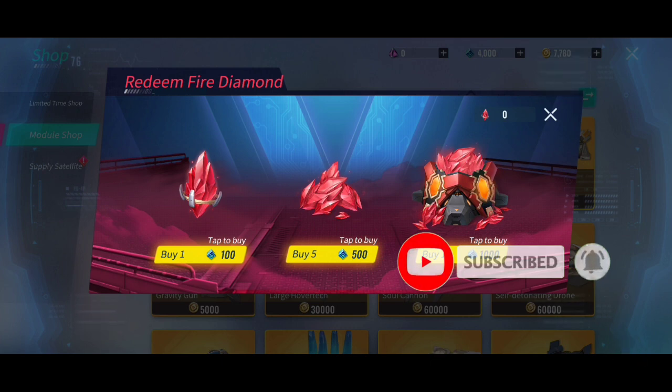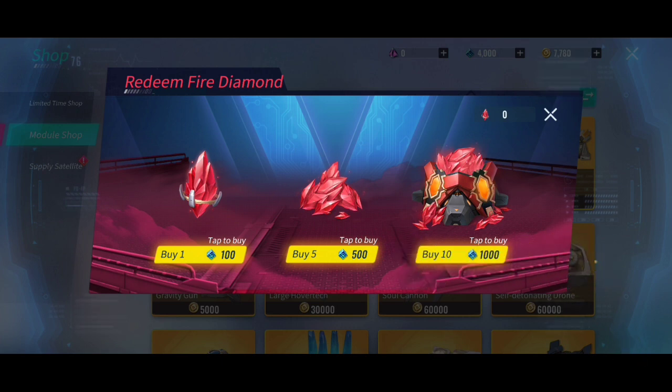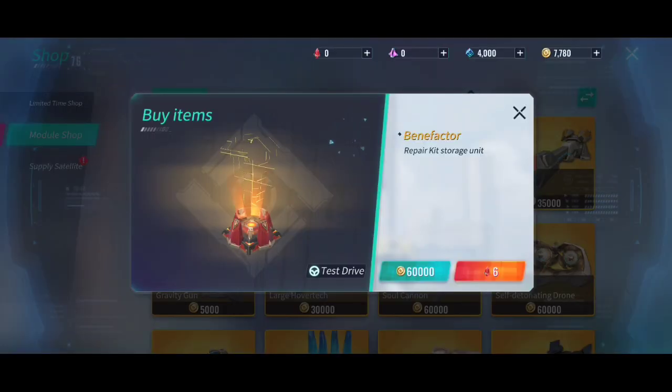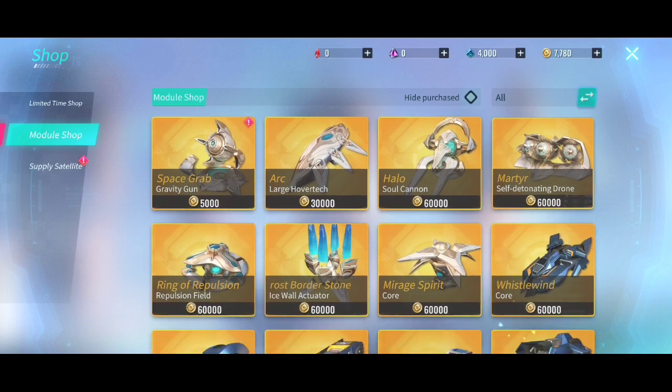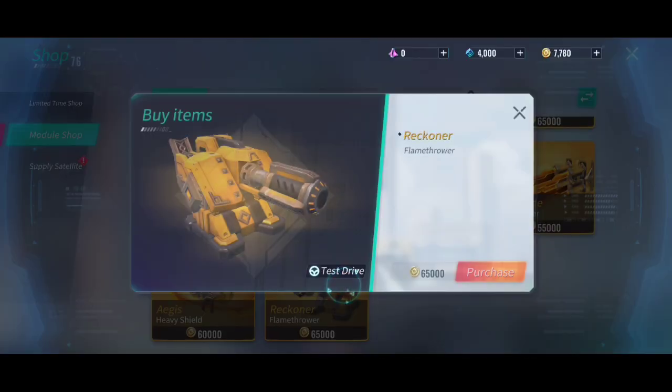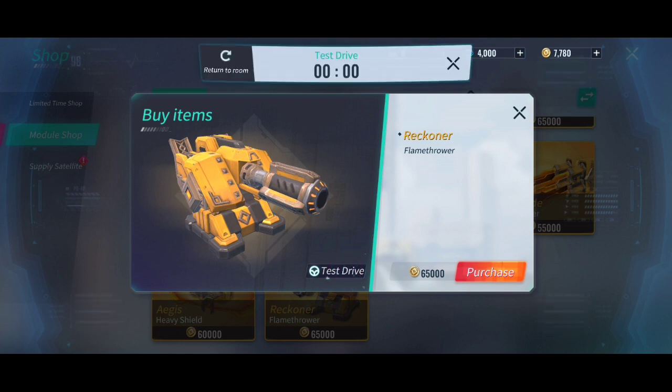We can have four hundred thousand store coins. Can we buy fire diamonds? What are fire diamonds for? Comment down below. We can buy a repair kit and a storage unit here. We should use our money wisely, I think.